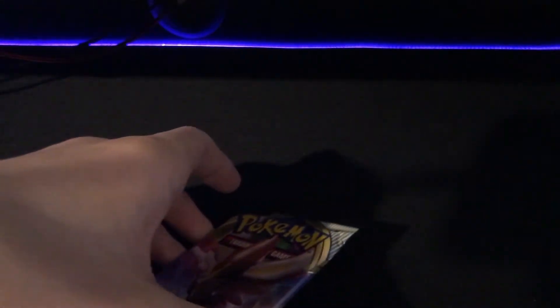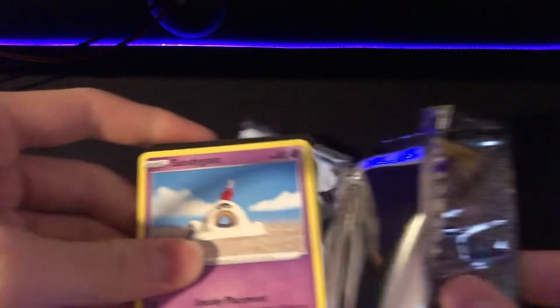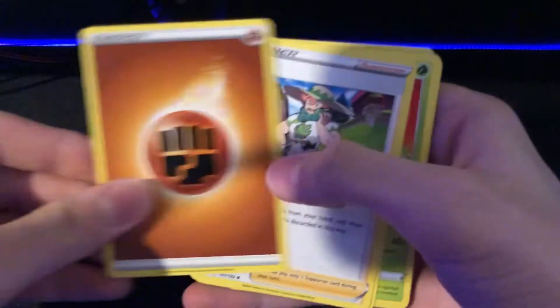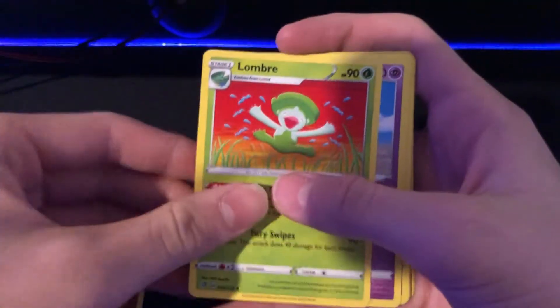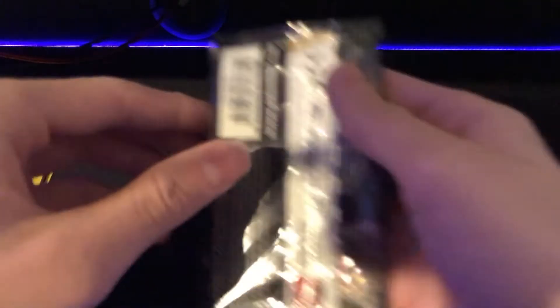I've got three booster boxes coming and two pre-release kits I think that's it. Four from the back. Fighting energy — Milo, that's a good card. You got the Turf Field Stadium once per turn, that's a good card. Lombra, Sandy Ghast, Roly-Coly, Stunky, Clefairy, Voltorb, versus hollow Vikavolt, and an Abomasnow. The first pack was not the best, but we still got some more.